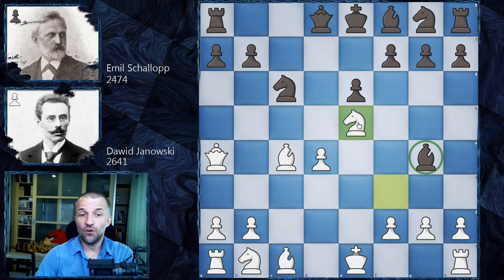Look at this bishop — it doesn't pin anything and it's under attack. This is the problem. At the same time White attacks the knight with tempo. From this point both players calculate very precisely, but one of them was much more precise. So — do you think it was David Yanowski, 28 years old, the tactician, or Emil Schallop, 53 years old, German master?